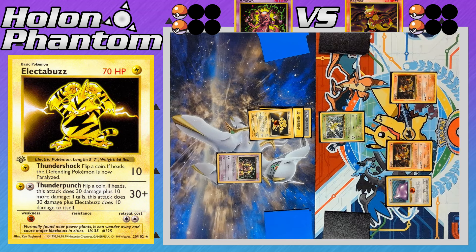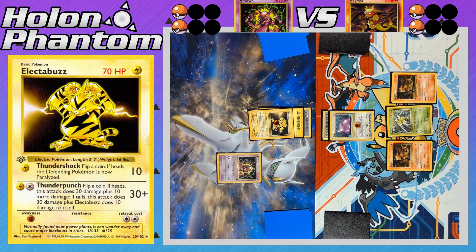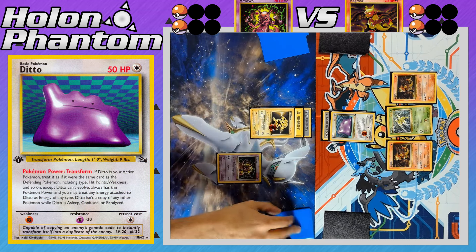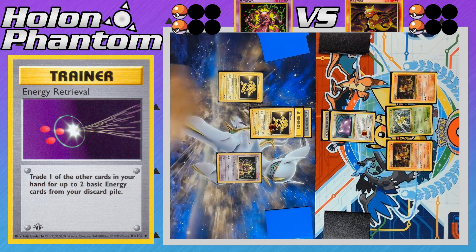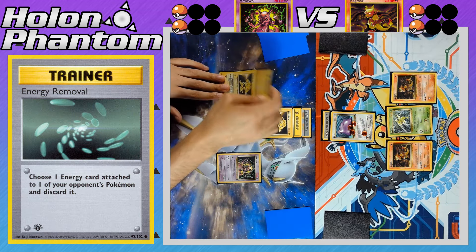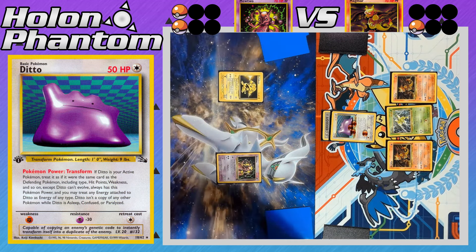The next Scyther comes into the active spot for the Magmar side, and Ditto gets a double colorless Energy before being promoted, transforming into a copy of Electabuzz. Thunder Punch is declared — heads this time — Electabuzz takes 40 damage, down to just 20 HP. The Mewtwo player benches another Electabuzz and activates Energy Retrieval, discarding a Psychic Energy to recover a Psychic Energy and a Lightning Energy. The active Electabuzz attacks with Thunder Punch — tails — hitting Ditto for 30 and itself for 10 recoil. The Magmar player uses Energy Removal to strip the Lightning Energy off the benched Electabuzz, then Ditto attacks with Thundershock, taking the KO against Electabuzz. The Magmar player is down to just one prize card.